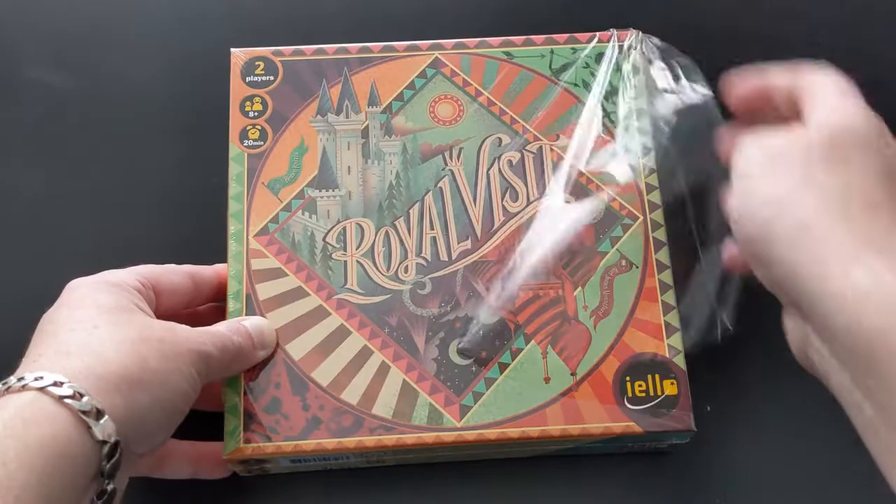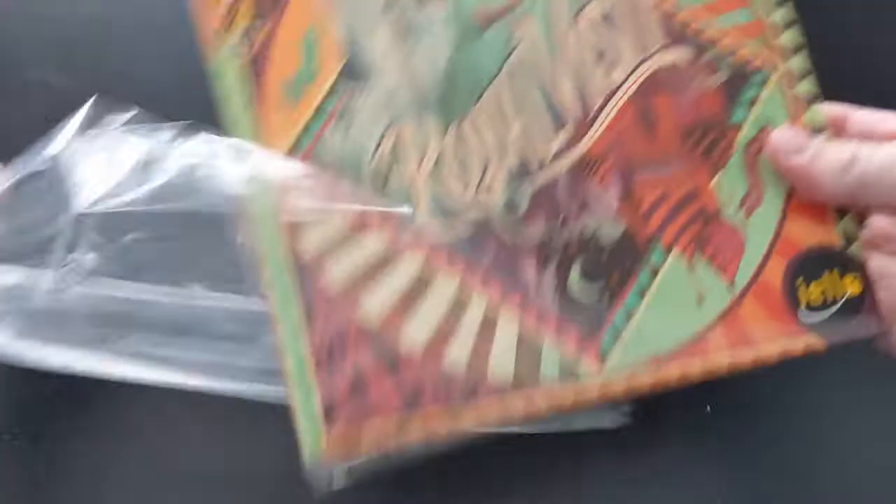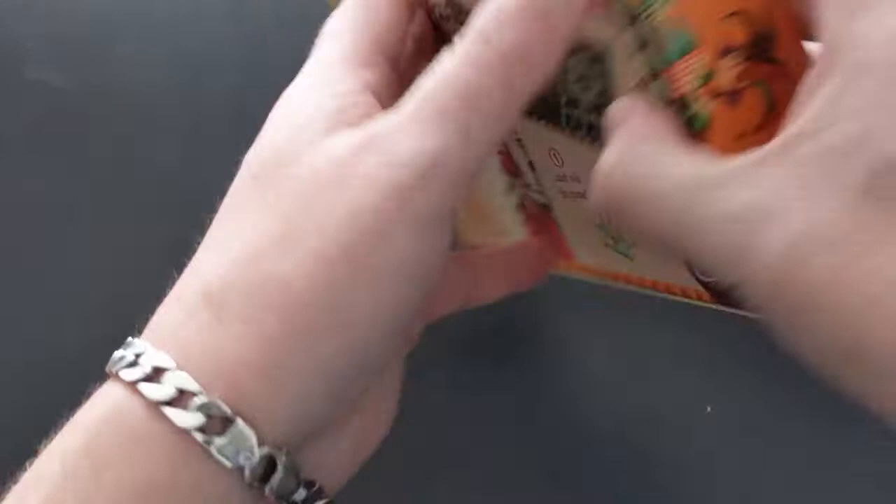Straight away I'm going to big up the artwork in this game. It is absolutely gorgeous. The colours, the design, it really makes the game stand out on the shelf. And that is carried on through the entire production — the map, the pieces, the cards. It's very vibrant and I really, really like it.